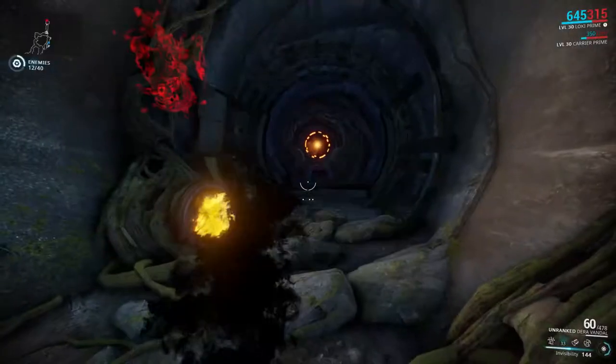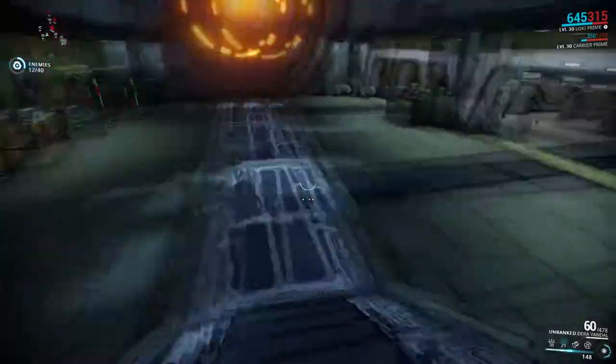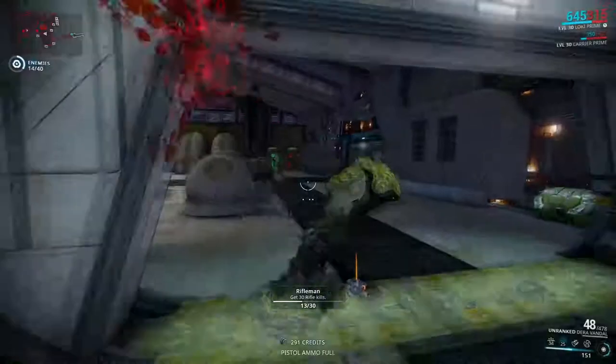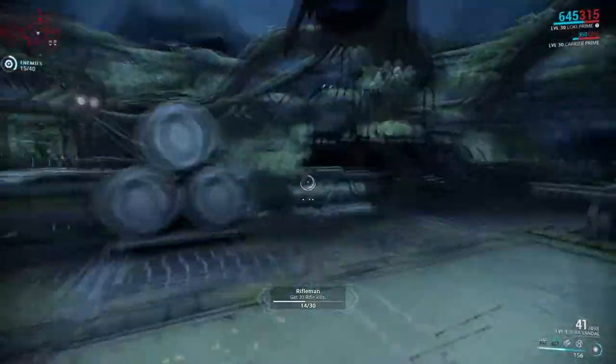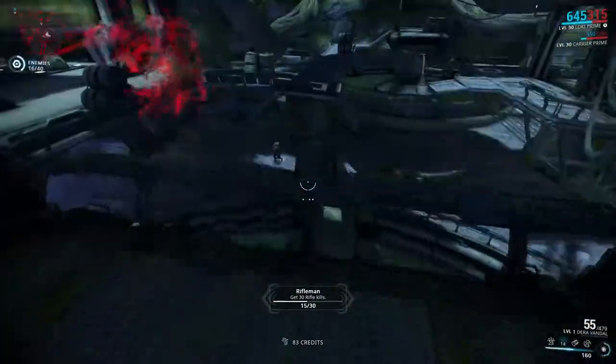Invisibility allows Loki to camouflage himself, becoming unseen and untargetable, although this won't stop enemies from attacking his last known location. I'd advise not to cast this ability on the ground, because it has a pretty big cast time of 0.75 seconds, and when fighting higher level enemies you could easily get killed.